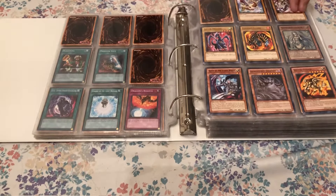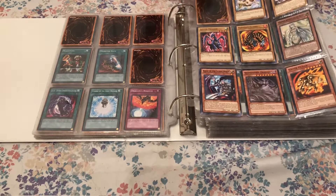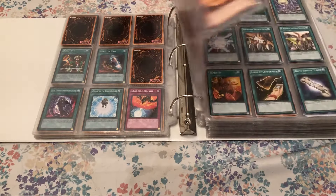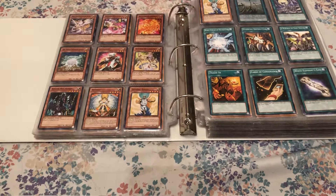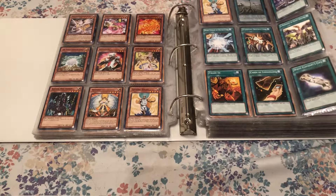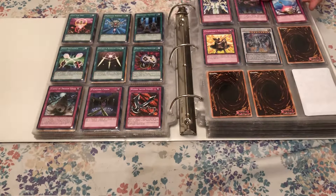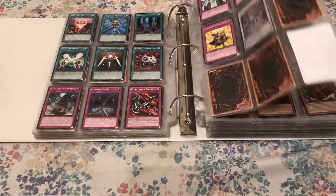And then we have the Saga of the Blue Eyes deck, which I took some cards out of to build my Blue Eyes deck — which I haven't shown you guys yet, but will soon. I left most of the cards in here because I like the deck a lot, and I'll probably put the original Blue Eyes from this deck back in since I don't really need them for the Blue Eyes deck I built.